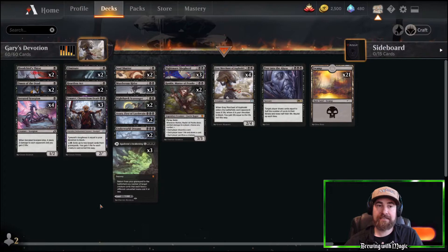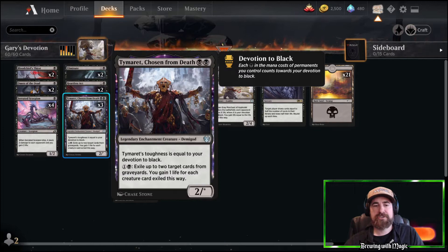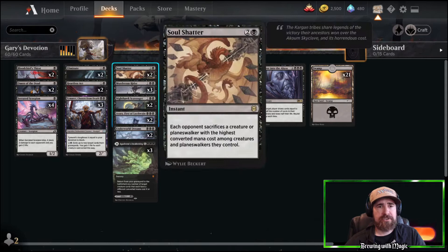Finishing out our removal package, we have two Eliminates and two Heartless Acts. We have three Tymaret, Chosen from Death — probably our best two-devotion creature you can put out at any one time. Once again, this deck wants a bunch of devotion.